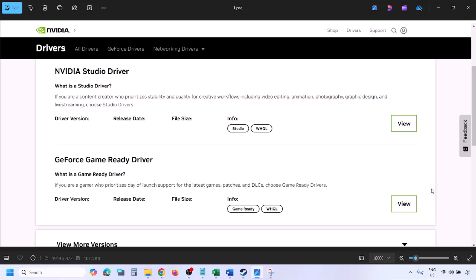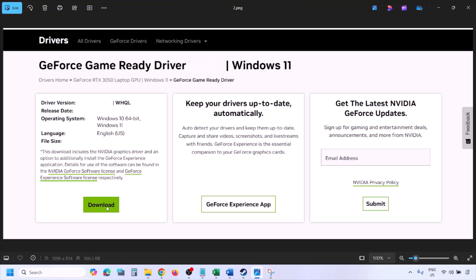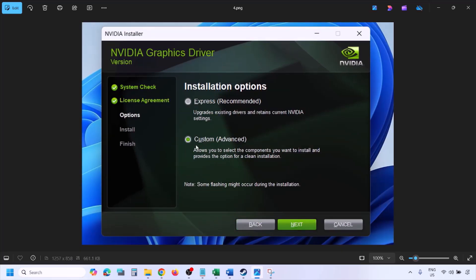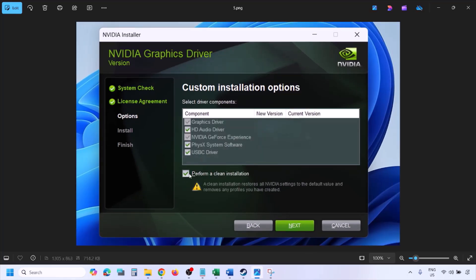Click on View, then click Download and let the download complete. Run the exe file, click Agree and Continue, then select the Custom option instead of Express. Click Next, put a check on the box which says 'Perform a clean installation', then click Next and let the installation complete. Once done, restart your computer and launch the game.